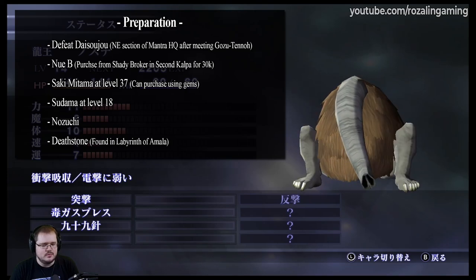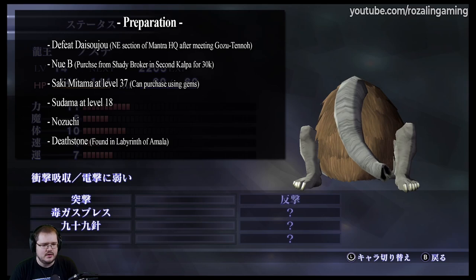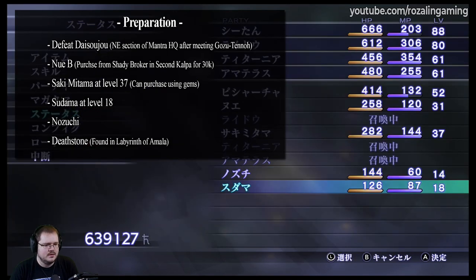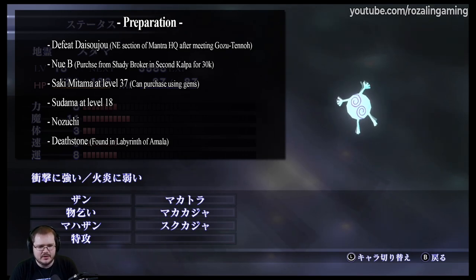Next, you're going to want to pick up a Nozuchi. This can be either recruited in some of the earlier levels, or it can be easily fused. Skills don't matter, you just need a Nozuchi. And then you also want a Sudama. Much like with Nozuchi, this can be picked up early or easily fused, but specifically with this Sudama, you do want it to be level 18, so you're probably going to have to level it up a little bit — the reason being you want it to be able to learn Makatora and Tsukukaja.